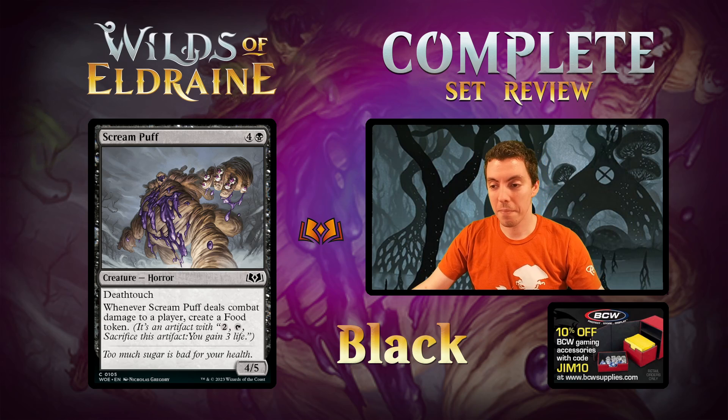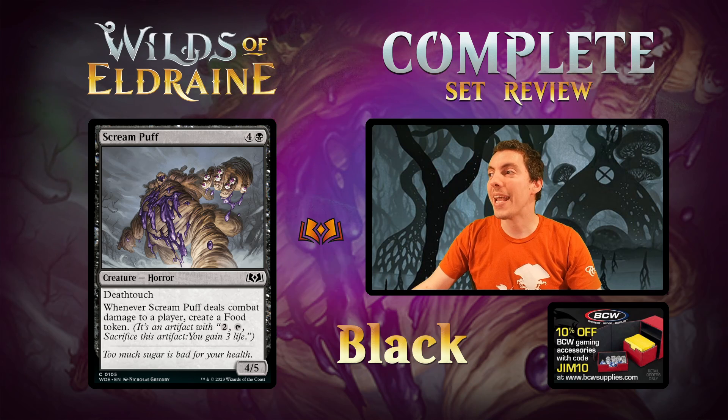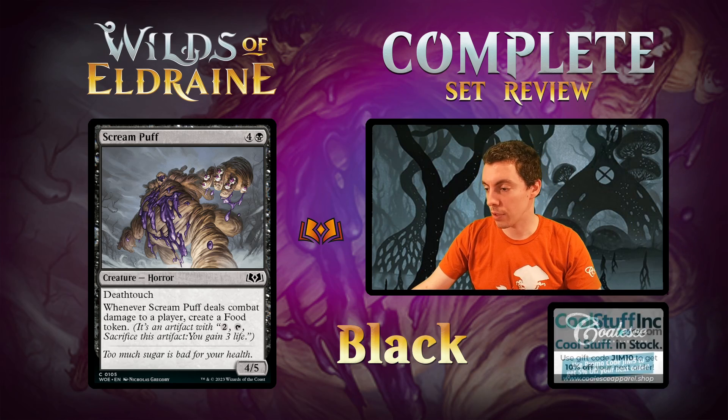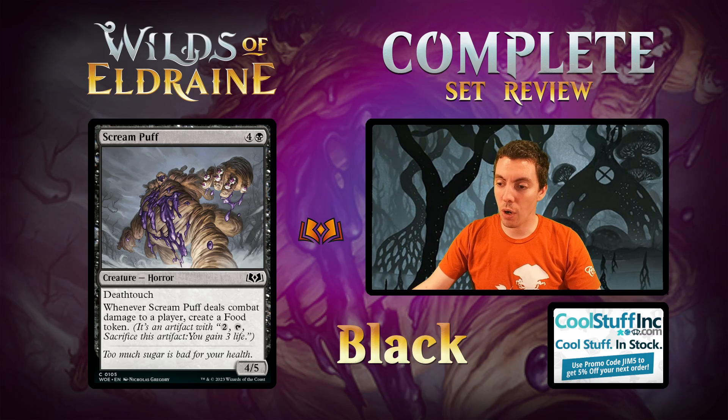Scream Puff — tired of these candy cards yet? One candy card is fun, but ten candy cards is a little much — too much sugar. Five mana for a 4/5 Deathtoucher, deals combat damage to a player and makes a Food token. Just fine limited filler. Not super unhappy to play it in your draft deck, but I would prefer not to if possible.